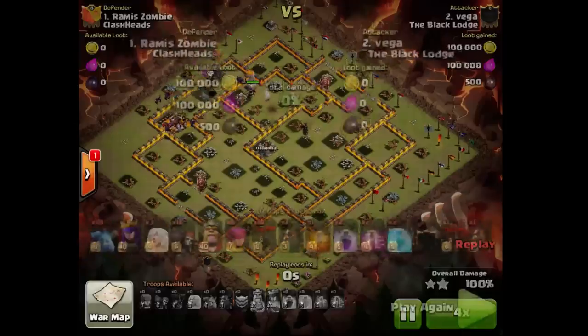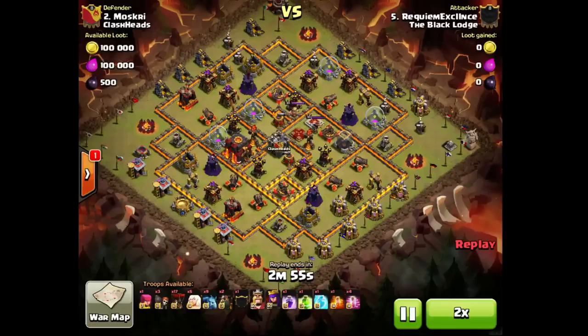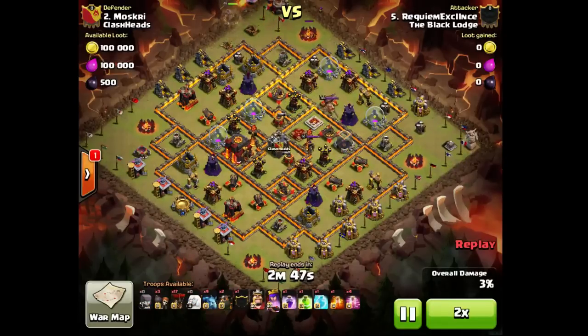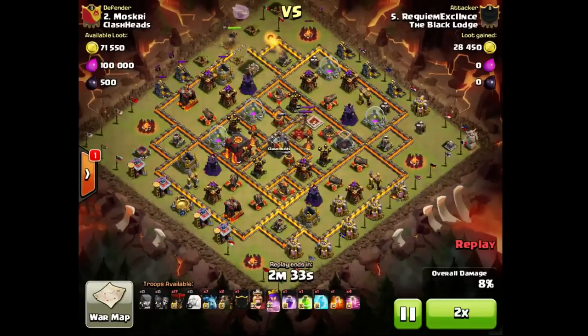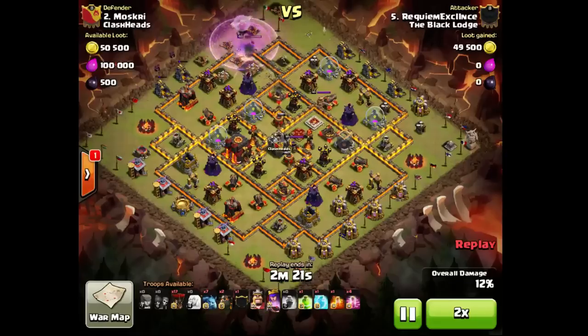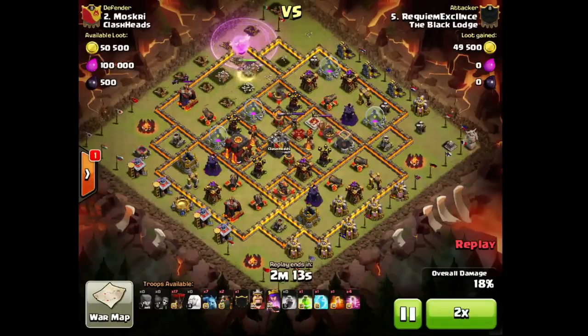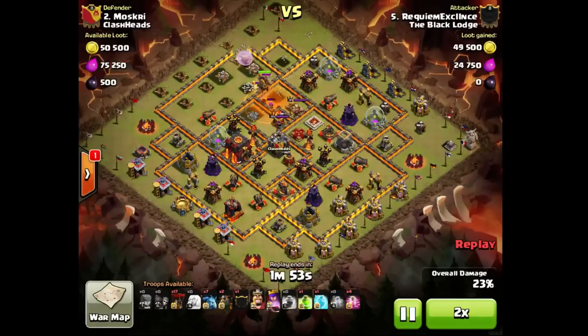That was Vega on our number one. Ramizombie's air sweepers were awful, but that just happens — some things always go wrong when you have to make 40 bases in a 20-hour span. It was a bit hectic. Black Lodge made some mistakes on Townhall 9 bases, as did we — we had the same bases on King Richard and Frankenstein. I'll show you it was basically the same attack on both.